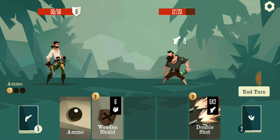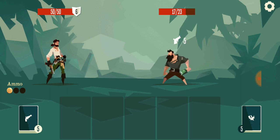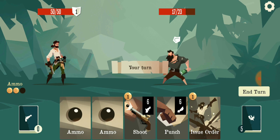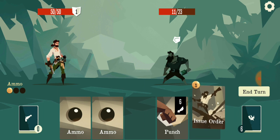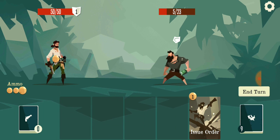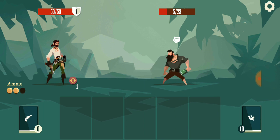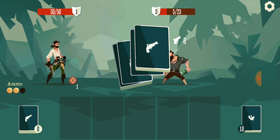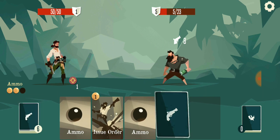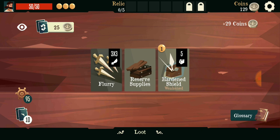Gotta put on a shield. Like I said, I didn't use up any of my stuff. Oh, so we actually have ammo cards too - you have to reload your gun with actual ammo in the game.